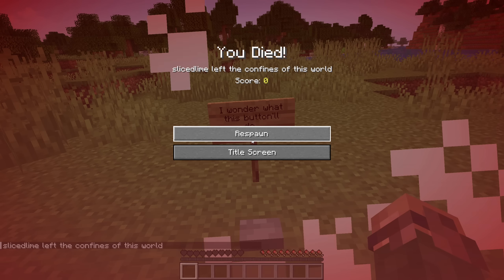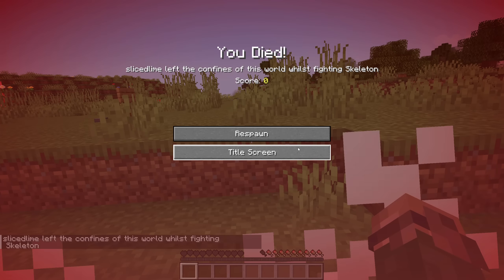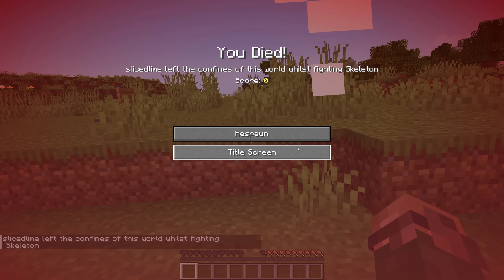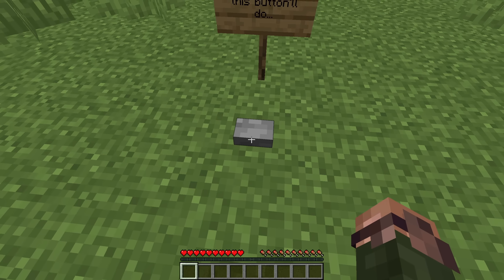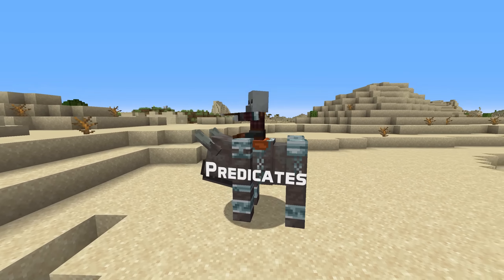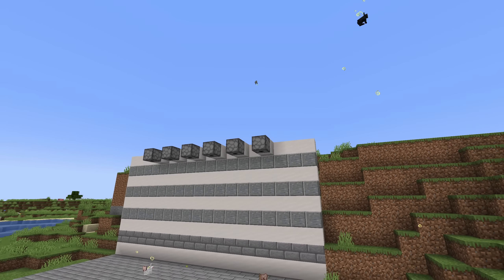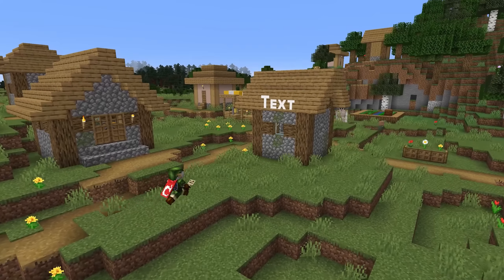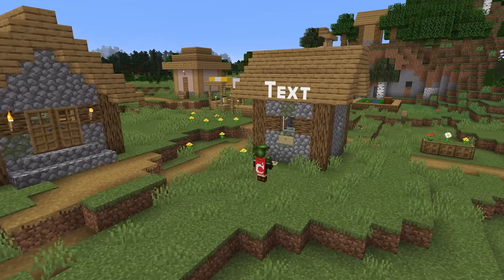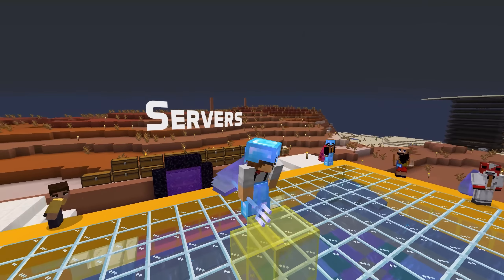In damage type news, there are two new damage types: outside_border and generic_kill. Players outside the world border are now hurt by the damage type outside_border instead of in_wall. Players killed using the kill command now use the damage type generic_kill instead of out_of_world. This also brings new, more specific death messages: 'Player name left the confines of this world' for dying to the world border, 'Player name left the confines of this world whilst fighting attacker' if it happened while fighting someone, and simply 'Player name was killed' for the kill command.